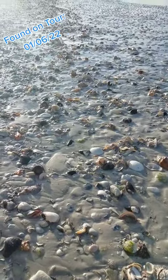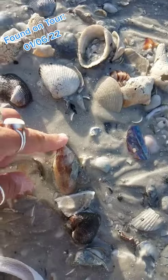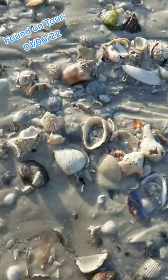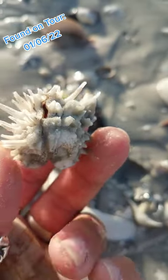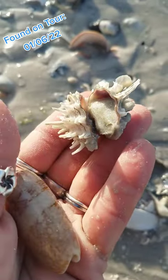Here we are again, y'all, doing some low tide looting. Start with this lettered olive — looks perfect and empty. This is one of my favorites, especially when they're still hinged: this spiny jewel box. We've got both halves of this five-valve and he's empty as well because he's open and just no sand.